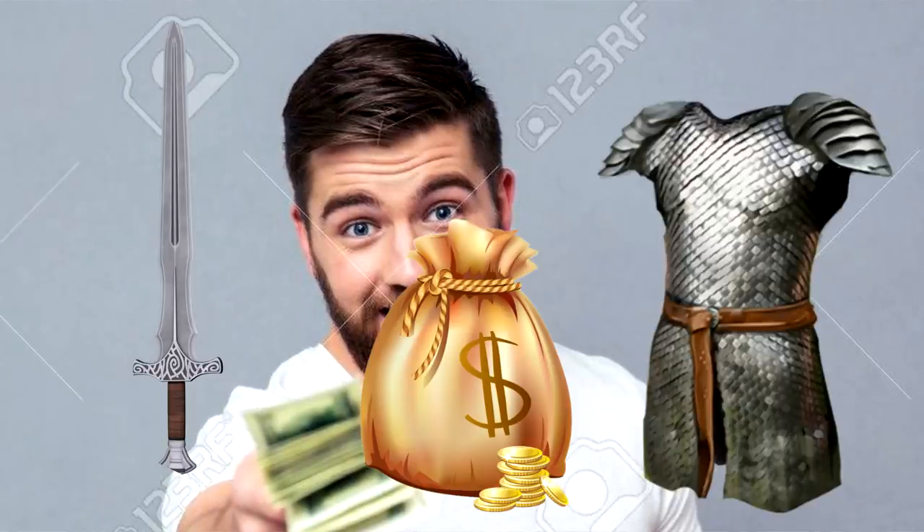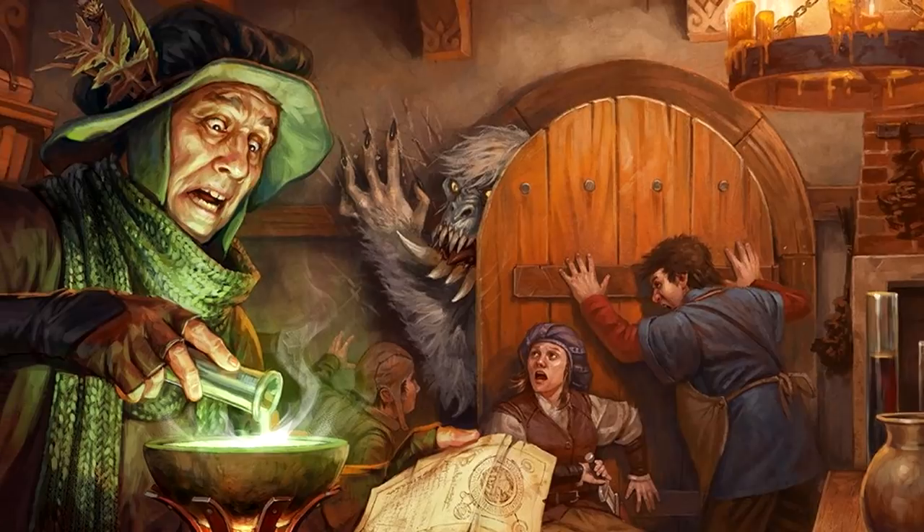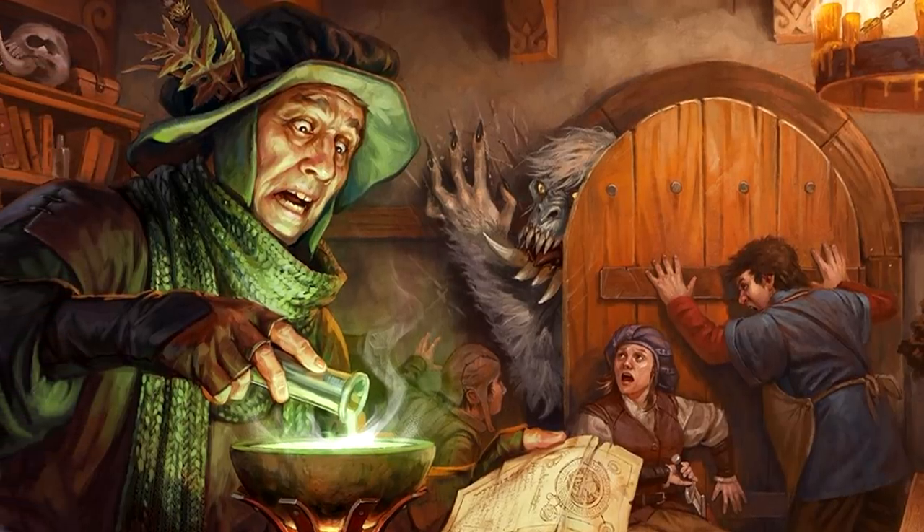The leader of the pack pleaded: 'Hey, hey, hey, look — clearly we've had a misunderstanding. Here's my sword, here's my coins, here's my shirt. You have a very good day now, sir.' It was a hilarious moment that served to show off the party's new powers, while also bringing a very lighthearted air to the beginning of the next chapter of their adventure.